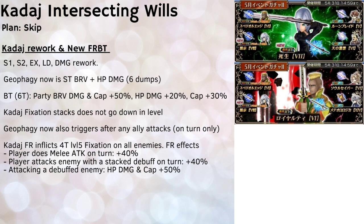Coming to KADACH's FR — upon use, it immediately inflicts 4 turns of fixation debuff on all enemies at level 5, making it a very easy way to inflict max fixation debuff immediately. The conditionals are pretty okay: a melee attack on your turn gives plus 40%, and attacking an enemy with a stack debuff during your turn gives another plus 40%. Attacking a debuffed enemy is a no-brainer since the FR itself already lands fixation. Additionally, KADACH's FR provides bonus HP damage and HP damage cap plus 50% every time you attack a debuffed enemy.